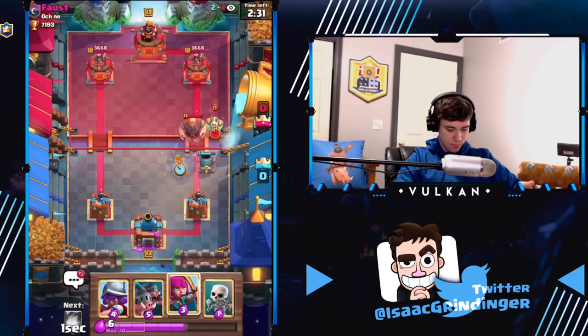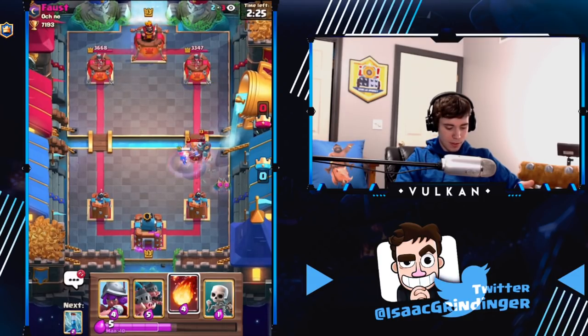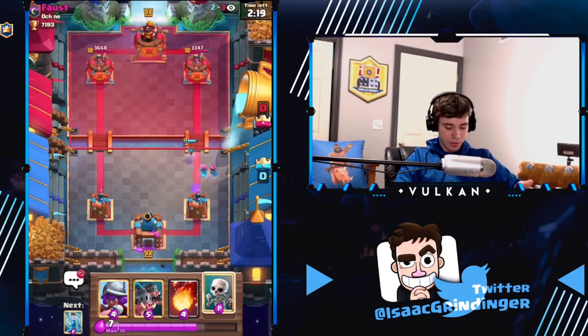I think I'm gonna Valkyrie. I'll try to snipe that Mega Minion. Okay, now I have Fireball — this is good. I was thinking maybe he has Magic Archer, Mini P.E.K.K.A., but it doesn't look like it. If I had to guess, he has Double Prince.